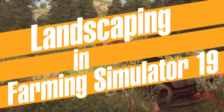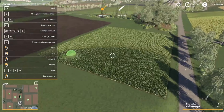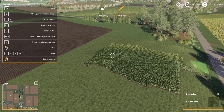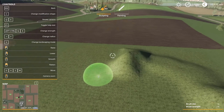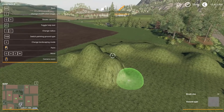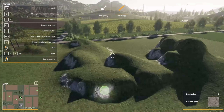What's going on everybody, DJ Goham here, welcome back to the channel — hope everybody's having a great day. We got some really cool stuff for you. So what we've got going on right now is we are deleting a field. This is actually not my gameplay — this is from Giants. What they've done is they're adding landscaping features to Farming Simulator 19, and you can see they just created some hills.